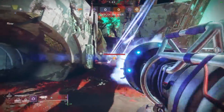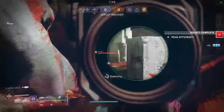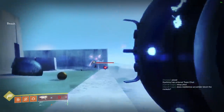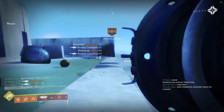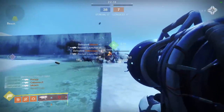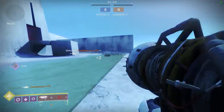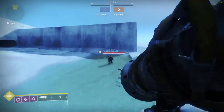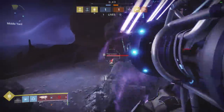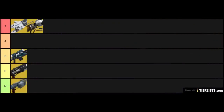The only time I tend to not run this weapon is on longer range maps, because sometimes the rocket tracking can be a problem — though even then it will sometimes surprise you and snipe targets from crazy distances. Overall, the Wardcliff Coil is pretty consistent and reliable, but every once in a while you'll fire off a volley and totally whiff. You can also animation cancel the rocket volley and fire a single rocket by jumping right after firing. If you manage to land one lonely rocket, you might actually get a kill from it. I think Wardcliff is a top pick and deserves a spot in S tier.